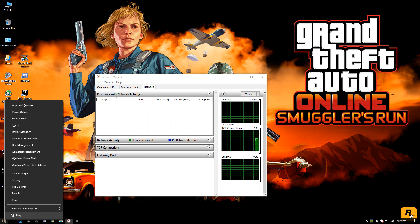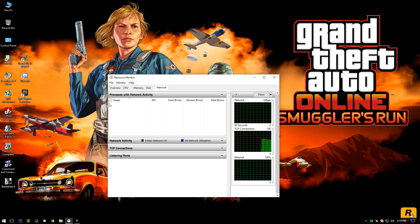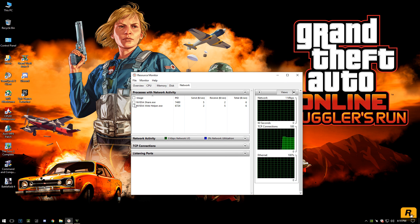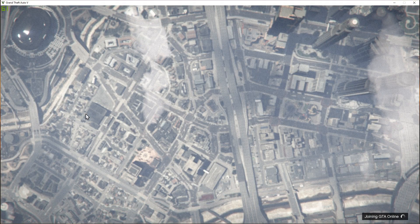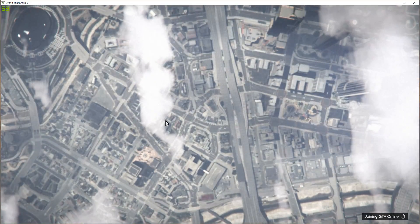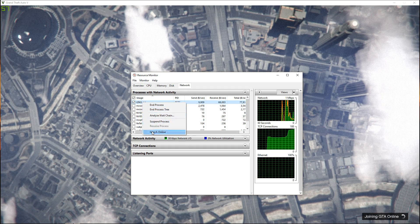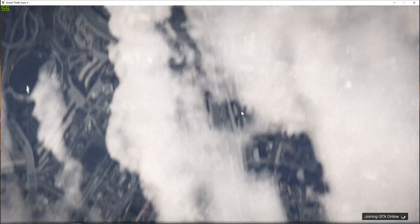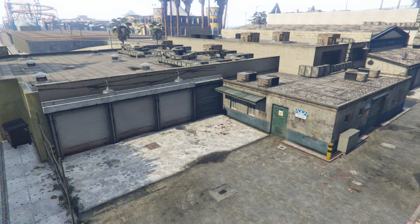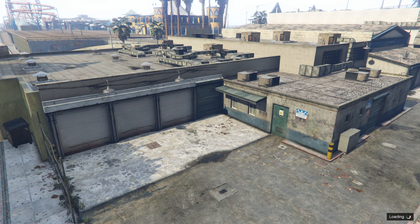You can also go to Task Manager by pressing Ctrl+Alt+Delete or right-clicking the Windows button, then go to Performance and open Resource Monitor. Click on Network and wait for it to show up. Switch over to GTA 5, right-click on it after you check the box, and say 'Suspend Process.' Count about fourteen or fifteen seconds, then resume the process and it will load immediately — that works every time as long as you time it right.